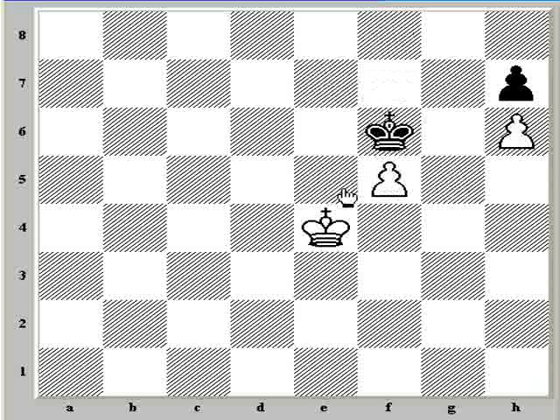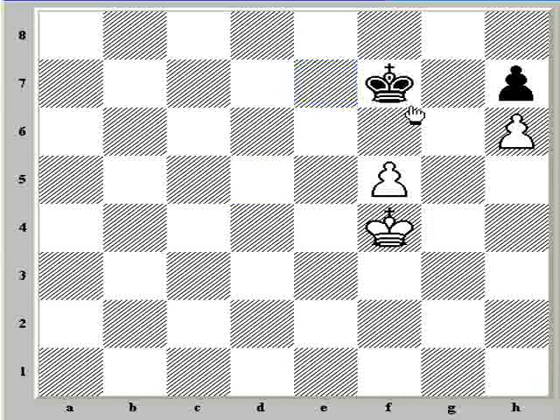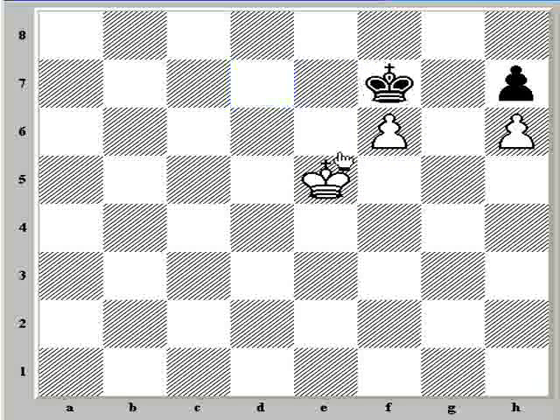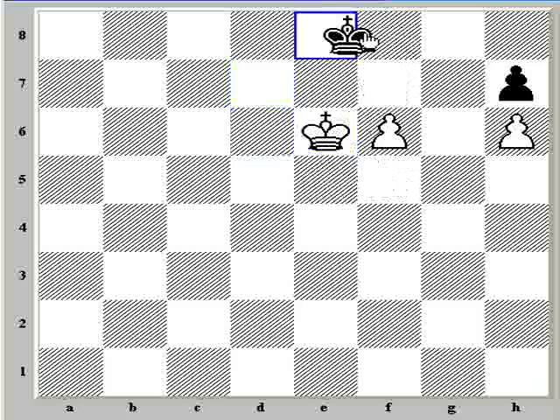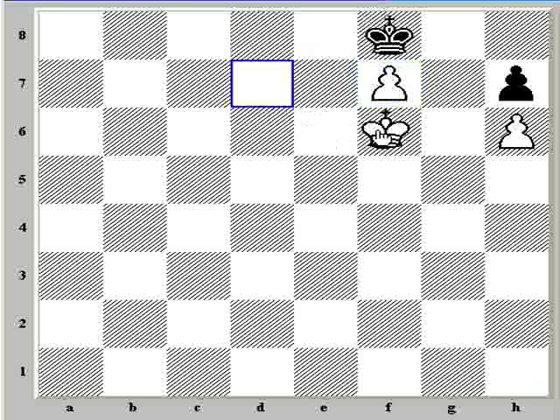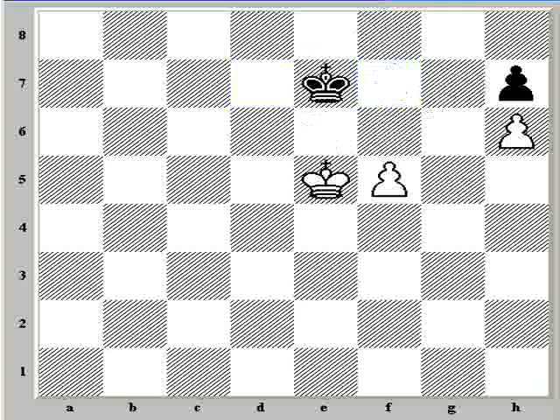If white tries something fancy like king e4, black can just come forward with king f6, king f4. Black is just going to keep his king on f6 and f7, and as soon as white tries to bring the king forward, black is going to be okay. The key move is again here, and this is a draw because the only way for white to defend the pawn leads to stalemate. So h6 does not work — it does get a passed pawn, but black is able to get into a drawn king and pawn ending.